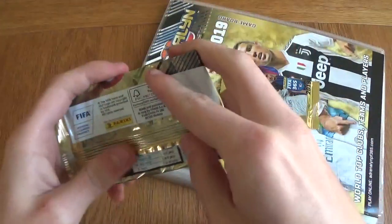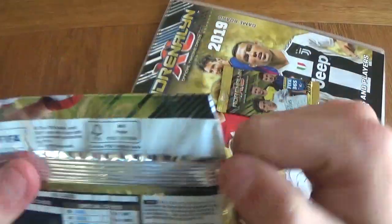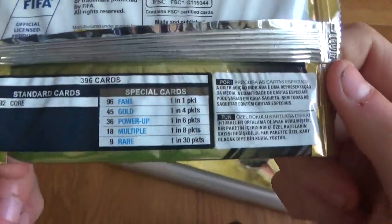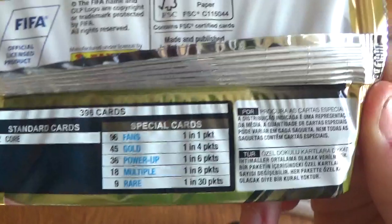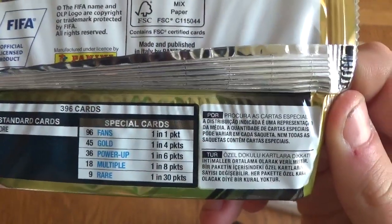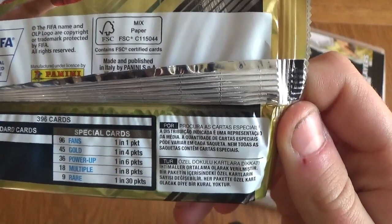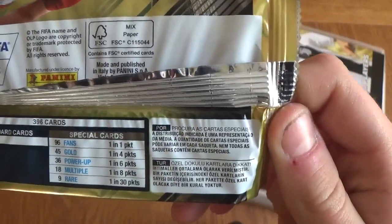Let's look at the odds of getting each card from the subsets. The rarest ones are the rare cards — 1 in 30 packs, and there are 9 of them. We've got 192 core base cards, 96 fans specialist cards, 45 gold, 36 power-up, 18 multiples, and 9 rare. Not bad at all.